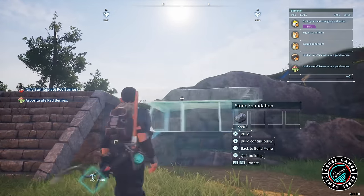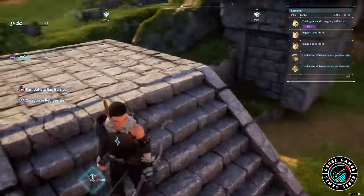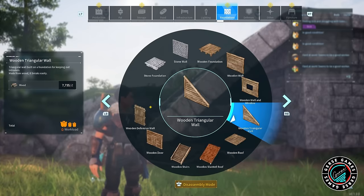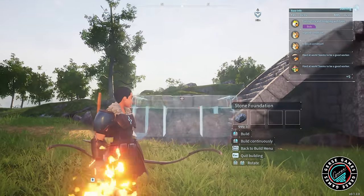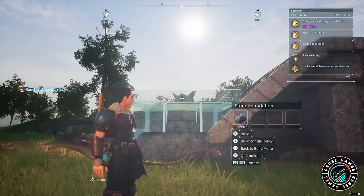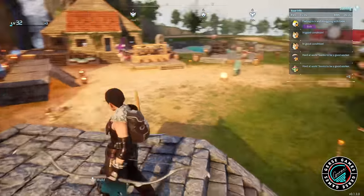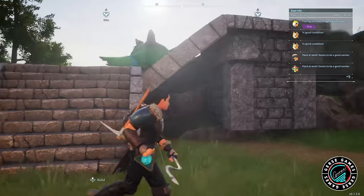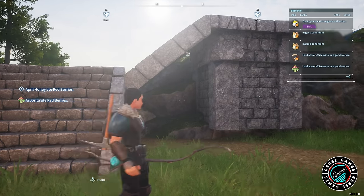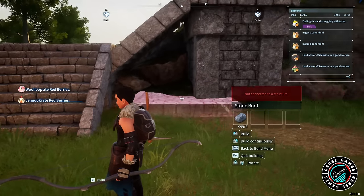I just want to keep practicing and get to know the game. Because I have such a small area, I want to do a rooftop garden where all my crops grow on top, and eventually we can expand on it. For now, enough to sustain the base. On the bottom, we are going to do the crafting area with an assembly line and all the tools and equipment we use in the game.